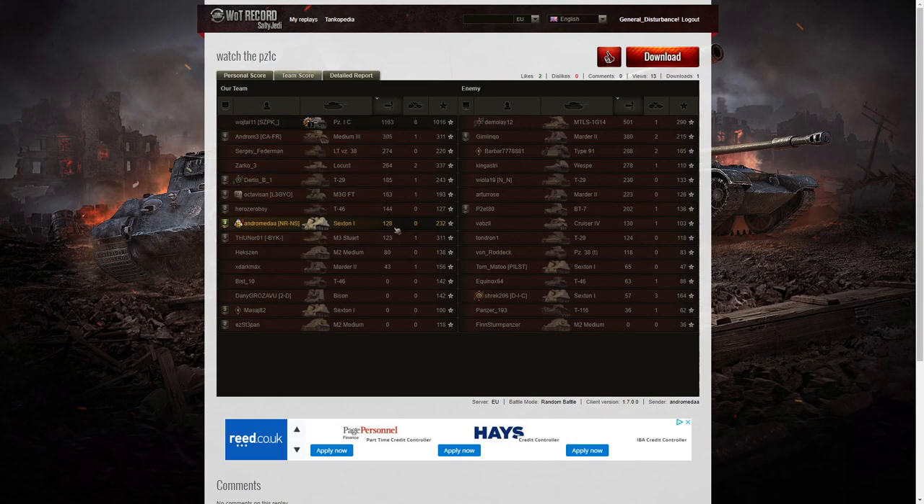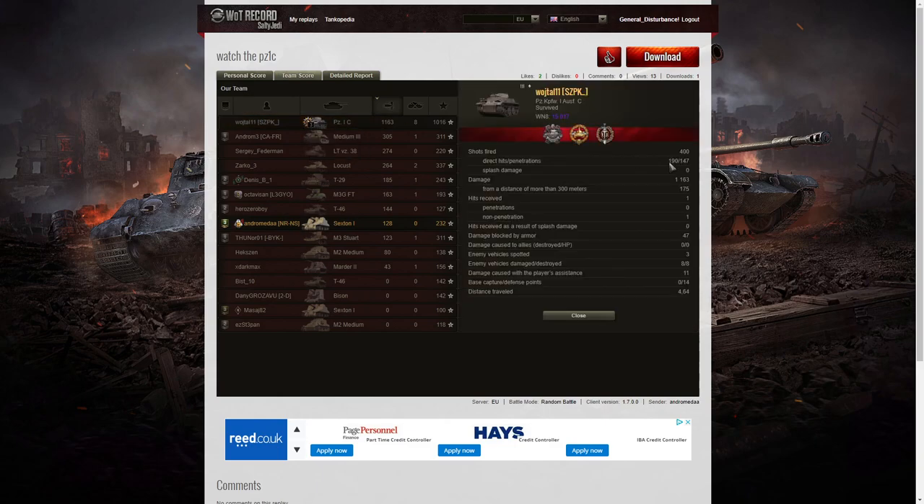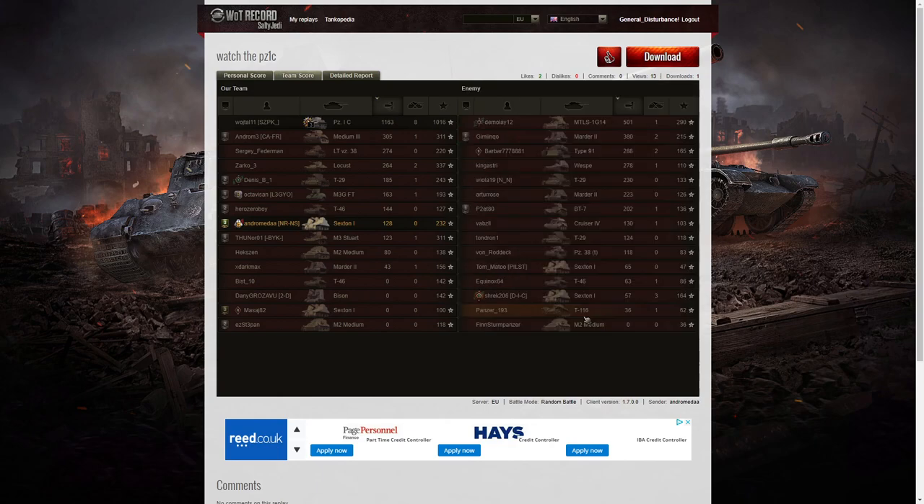Looking at the scoreboard, Andromeda is mid-table with 128 hit points of damage. By far the biggest winner is the Panzer 1C — with a Pascucci's Medal, High Caliber, and a Top Gun — who managed 1,163 hit points of damage, of which 175 was at over 300 meters. He damaged and killed eight of the enemy, with 11 hit points of damage assistance and 14 defense points on tanks in the cap, earning 1,016 base experience points. And people said the Sexton 1 is OP — not when a Panzer 1C is around. This tank is definitely OP, and it's a standard tank anyone can get.